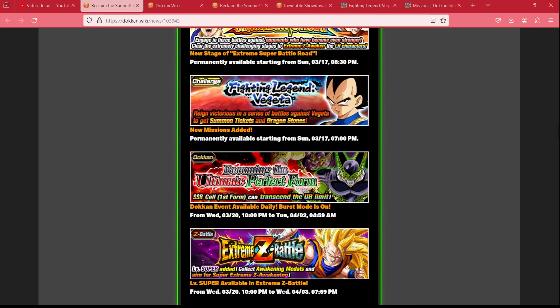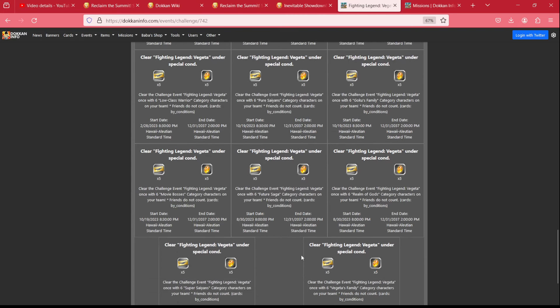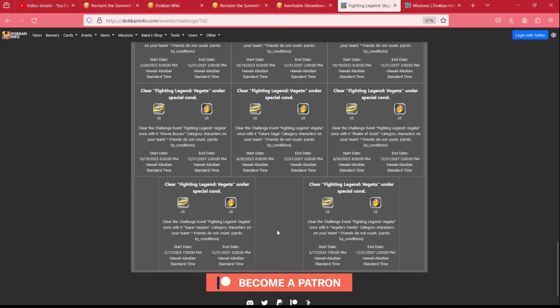We'll have new missions for Fighting Legend Vegeta — there are only two new missions here: clear with Super Saiyans and clear with Vegeta's Family. That nets us 10 more dragon stones, totaling 87 stones.